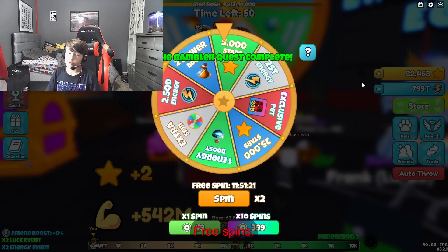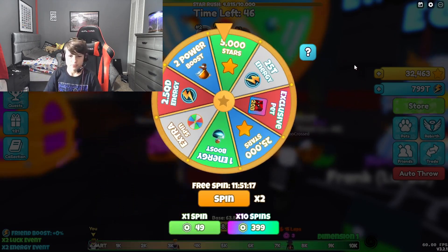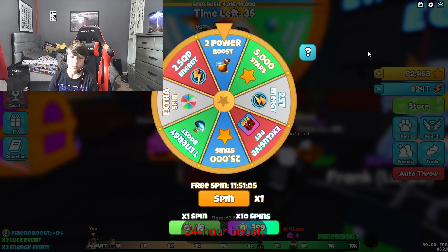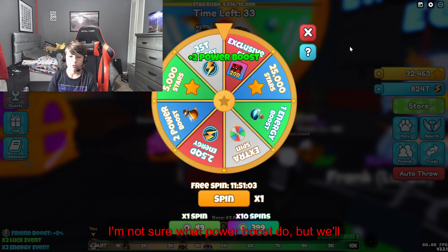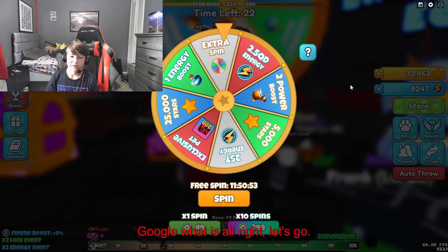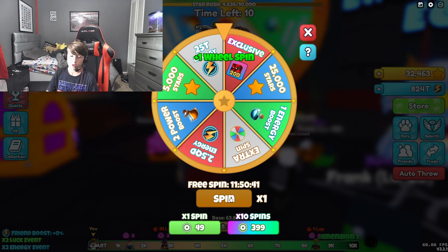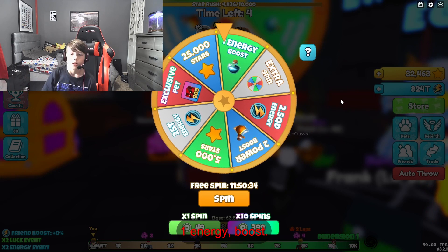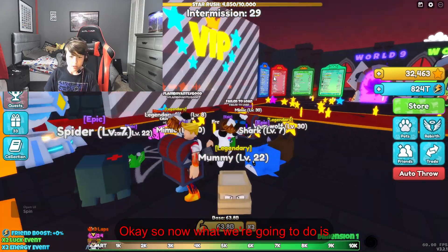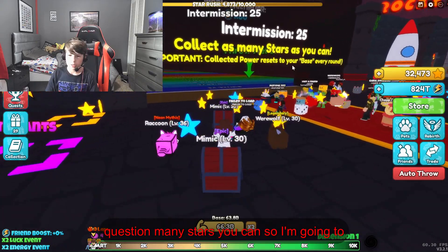Let's see what we get — three spins. I'll fast forward this for you guys. Alright: 25 trillion energy, two power boosts — I'm not sure what power boosts do but we'll have to see. Extra spin, extra spin again. One energy boost. Simple.